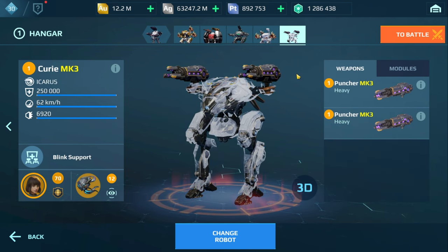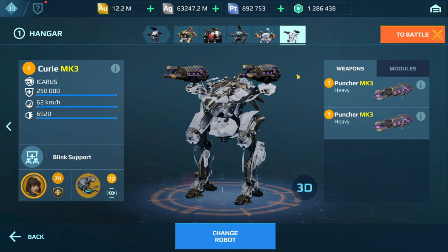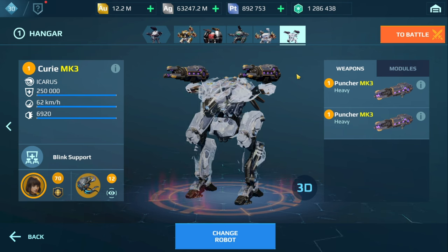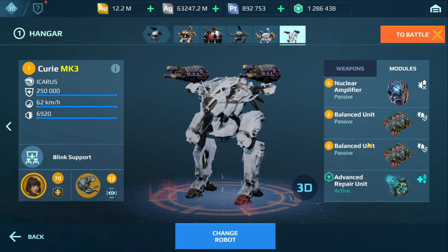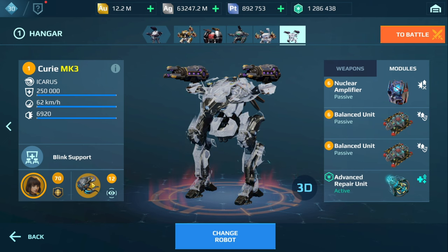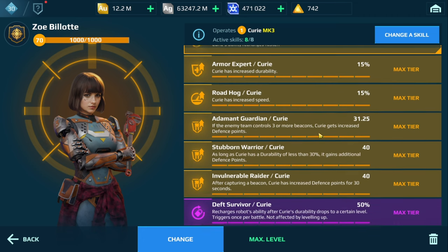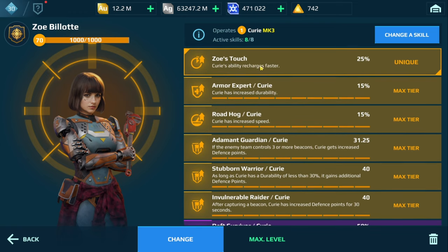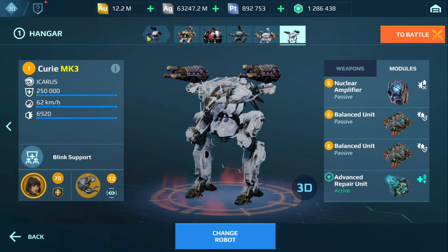For the Curie, I made quite a few changes because the Brissant weapon was firing very slowly and the Curie was going down quickly. So we have Punches on this — you could also use Redeemers, Hammers, Subduers, or Ultimate Avengers, all really good choices for the Curie. Nuclear Amplifier and two Balance Units, same as the Fenrir build, plus Advanced Repair. We have the Seeker Drone in case I run into a lot of Lynx, which will also help with locking them down. The new pilot charges the Curie's ability quicker — much better than the previous Trixie Hope.